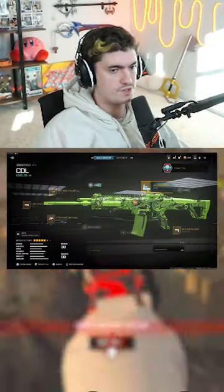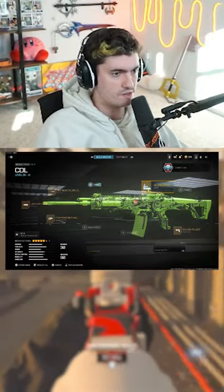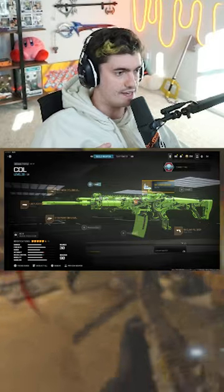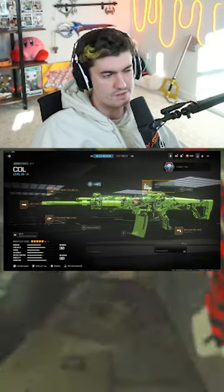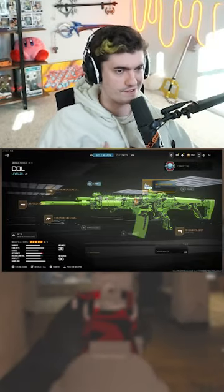For the MCW, you're going to take off the stock because it got nerfed pretty bad. Leave the cyclone barrel on — although it did get nerfed, there's no better option. Take the stock off, put on the claw rear grip, and the muzzle and underbarrel are relatively the same, though I'm leaning more towards the flash hider.